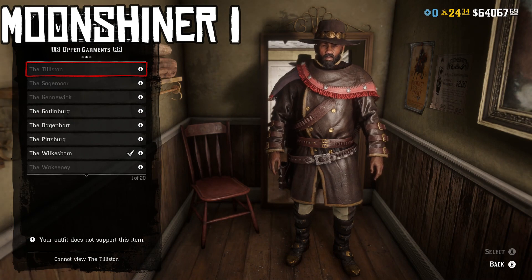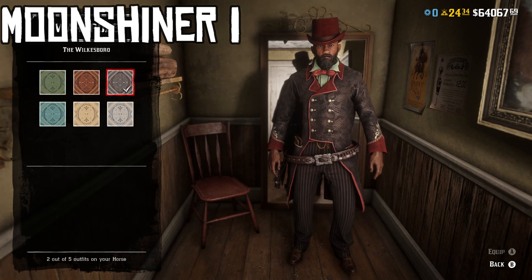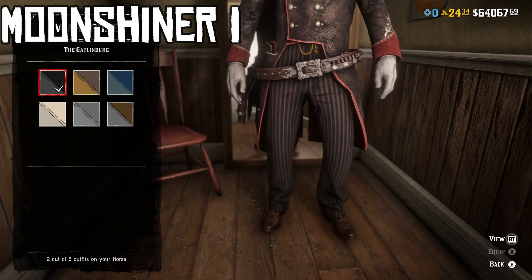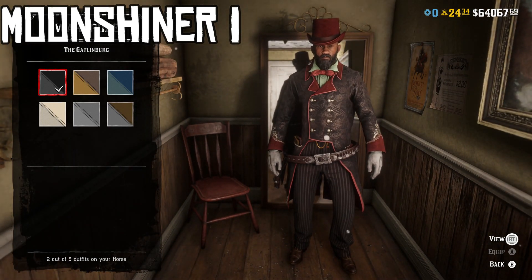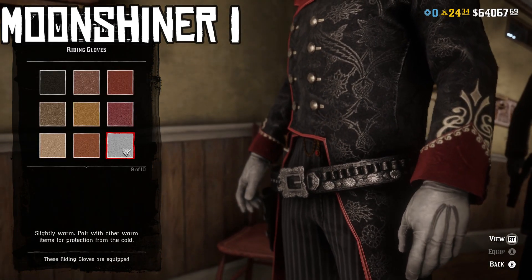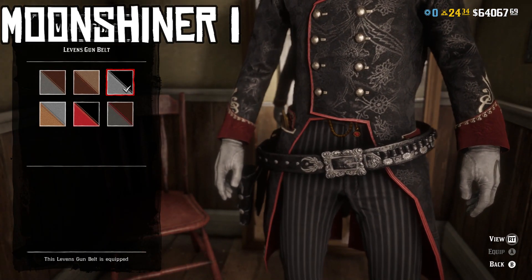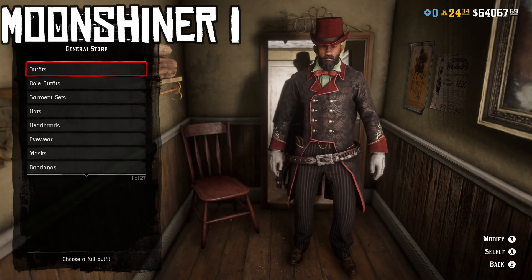You can't mix a Collector with a Bounty Hunter, but you can mix a Moonshiner with a different Moonshiner. For this first one we're going to be using the Wilkesboro upper garment, third variant — the black coat, green shirt, with all the red accents. For the lower garment, we're using the first variant of the Gatlinburg pants and shoes. For the hat, we're swapping out the stock one and putting on the red short stovepipe top hat, adding the white riding gloves — the ninth variant — and for weapon equipment, the Levens gun belt, third variant, black and silver. That is another Moonshiner item, so you'll need to level up the Moonshiner roll to unlock it.